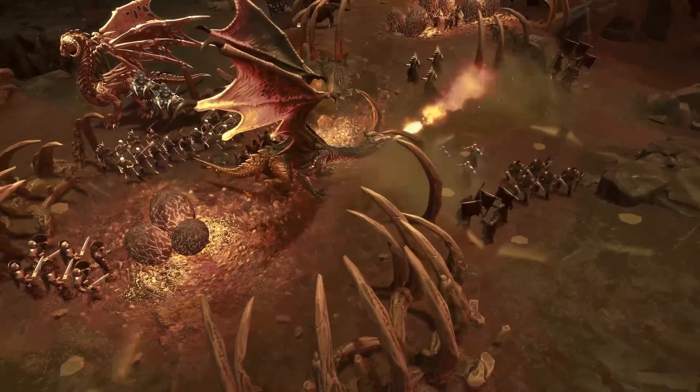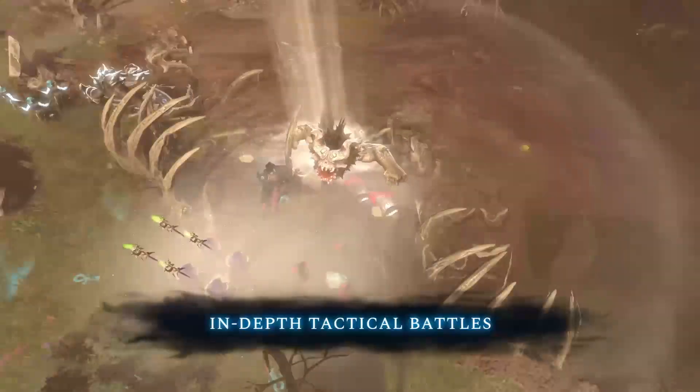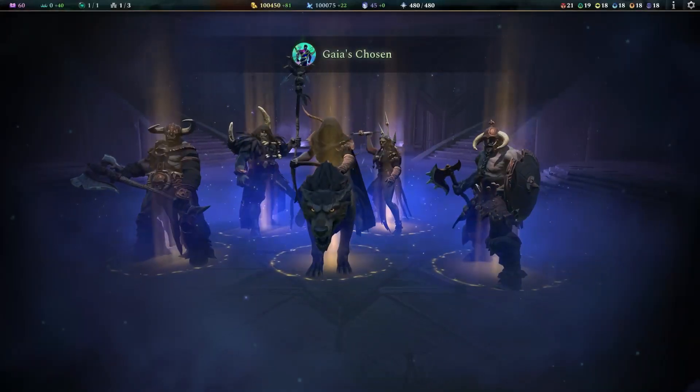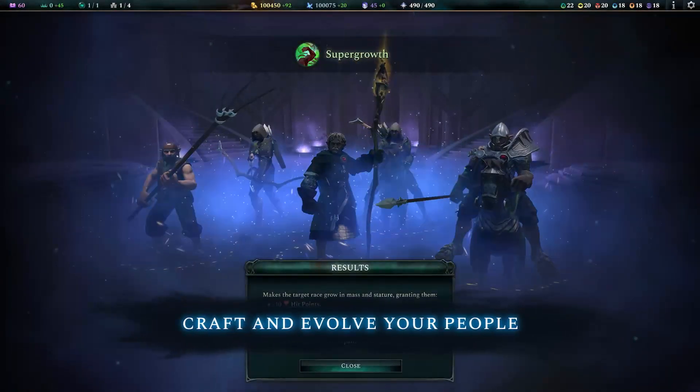The storyline revolves around the return of kings and wizards to the world as they seek to seize power over mortals. However, we must manage one of the game's factions and prepare for the impending battle for the future of this world.